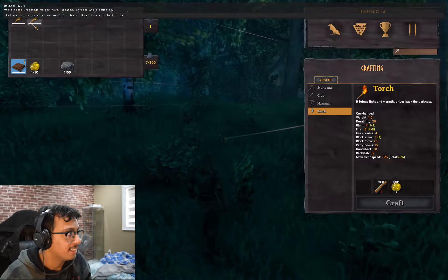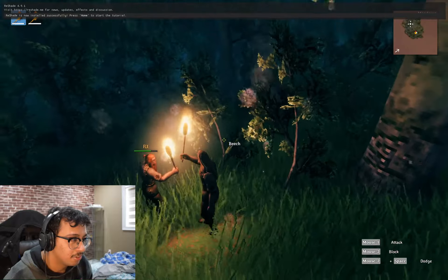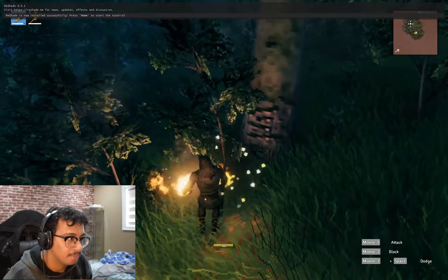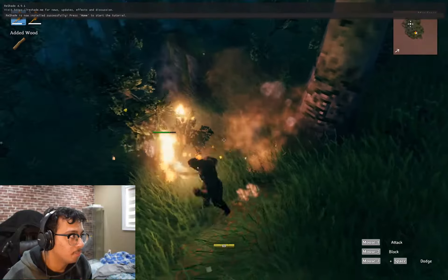You can use the torch when you walk around so you can see. Eight wood? You have a lot. You see those small trees? You can break them if you punch them. So now we have more wood.